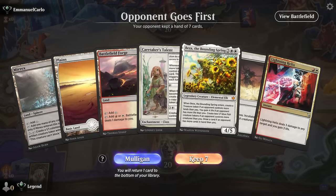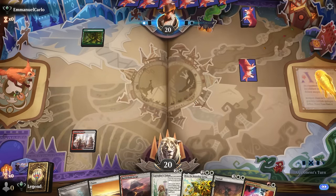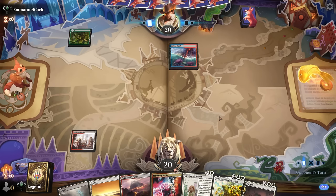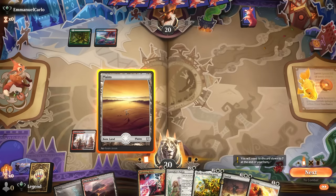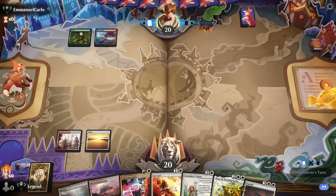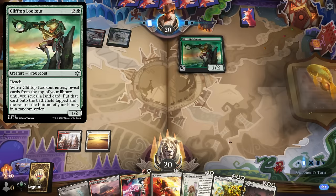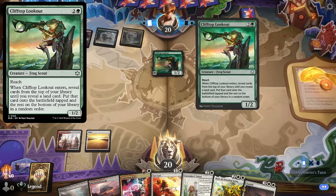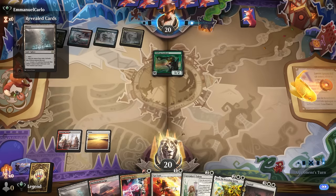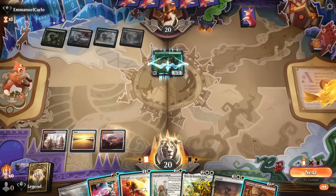We're on the draw with a decent hand, just missing Orobrask's Forge to go with Caretaker's Talent, but we've got some good interaction. Opponent is on Temur — if they're on the ramp deck they can potentially go over the top of what we're doing, so this may be a bad matchup. Their Lookout will find an extra land. At least if they play a few of these creatures it also helps set up Beza. No need to Helix here — we did find the Forge, excellent. We'll probably get the Forge going first.